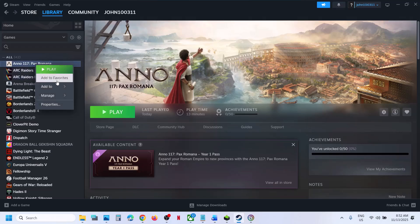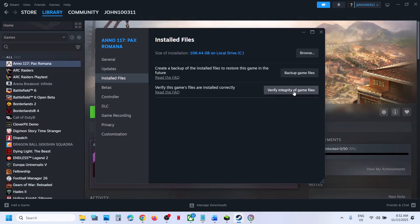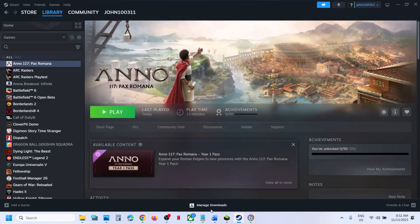The next step is to verify the game files. Go to Steam, right-click the game, select Properties, go to the Installed Files tab, and click Verify Integrity of Game Files. Once the verification is 100% complete, launch the game.